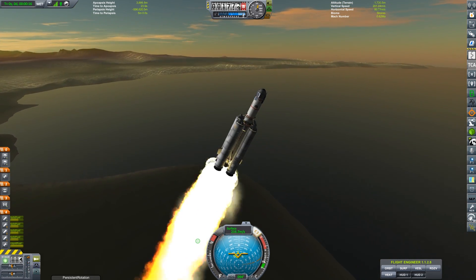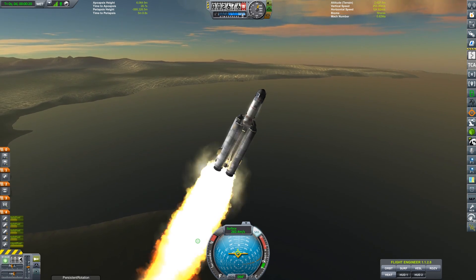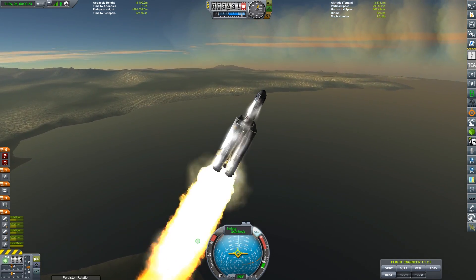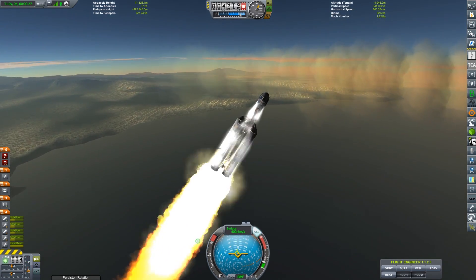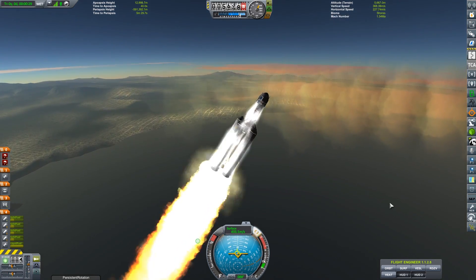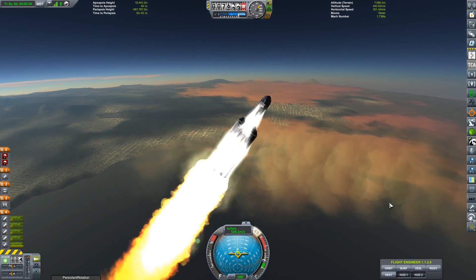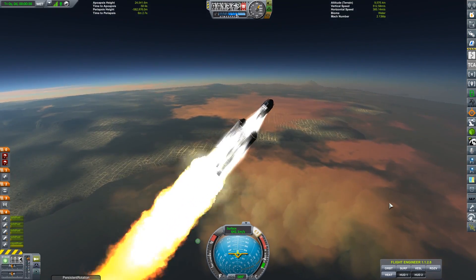I have three, almost four missions planned. The first is going to be the establishment of a manned colony on the surface of the Mun. To do that, I want reliable communications to the surface at all times, or as close to all times as possible, and I want a really good map of the surface of the Mun so I can plan my exploration — and that is what this launch is about.